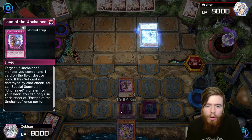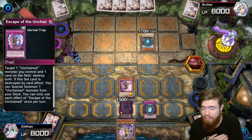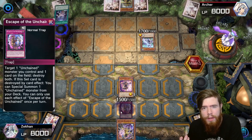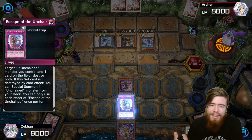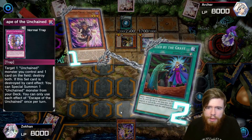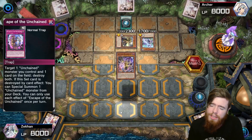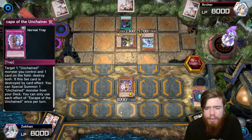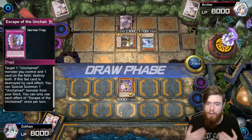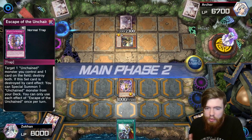We know he has the Moji — that doesn't leave us without options. They go Moji, summon a token by revealing a second Emergence in hand. We negate the Moji hoping to stop his whole turn. He has the Strategist of course — discards one, summons the Strategist, summons a token. We use Escape of the Unchained. He uses Called by the Grave to stop our Sarama. We can't do much about that, but we summon the Unchained Soul to the field from our hand because one of our cards was destroyed.